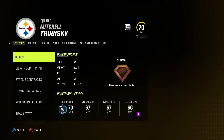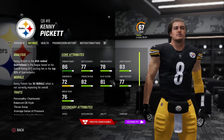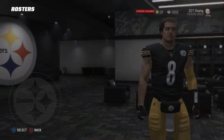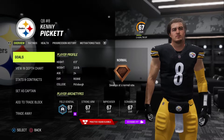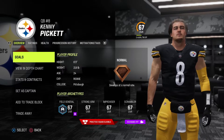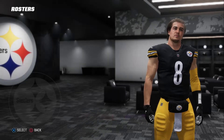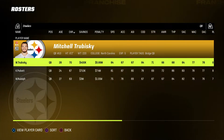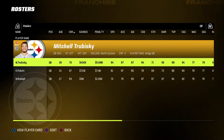Mitchell Trubisky is obviously a bridge quarterback for them at this point. They drafted Kenny Pickett in the first round. Even if Mitchell Trubisky goes off, it's hard to see him sticking around here in Pittsburgh because they definitely want Kenny Pickett to be that guy. And Kenny Pickett, with normal development as a first-round pick, seems kind of harsh — especially at 24 years old, 67 overall. I'm going to do everything in my power to make him the guy, and we're going to give him a chance for sure. But it's Madden — I try to play realistic. If someone is struggling, even though they should be the guy, I won't hesitate to get rid of them. You don't just give people an incredibly unlimited amount of chances in real life.